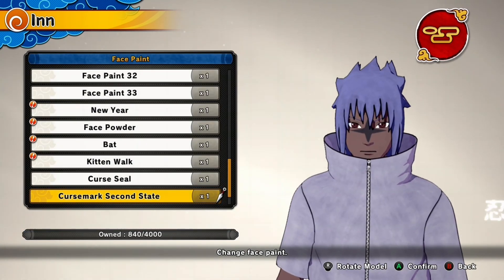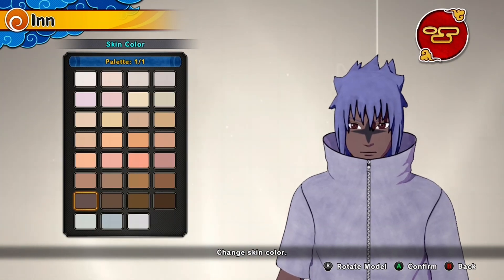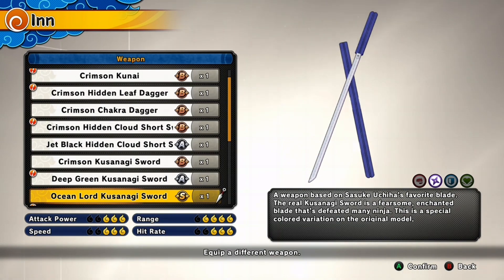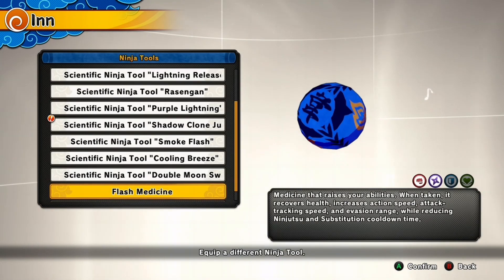For the rest of the face, make sure you have the Curse Mark second state — you get that from the Sasuke last DLC. Here's the skin color, as the skin gets a little bit darker in this state. That covers the appearance, so lastly let's get into the build.